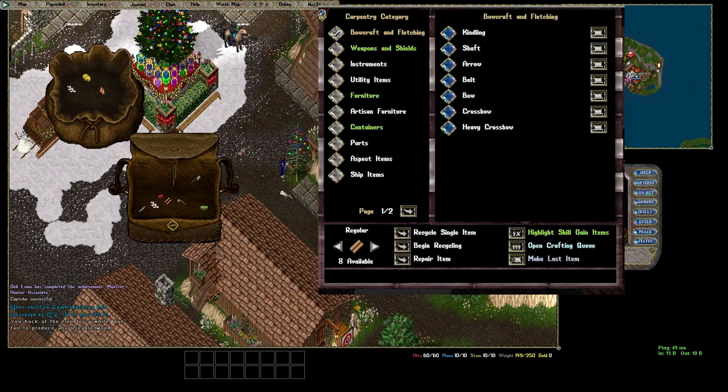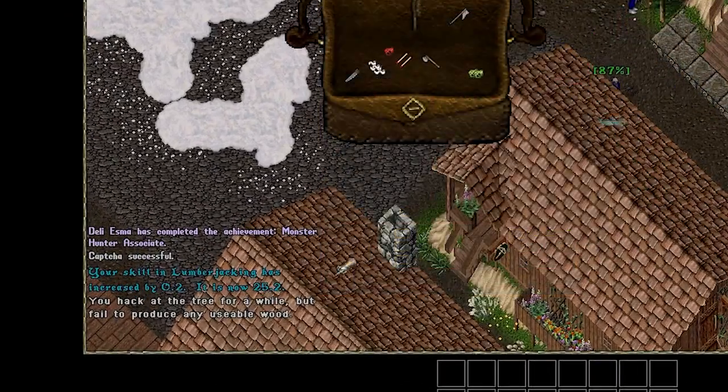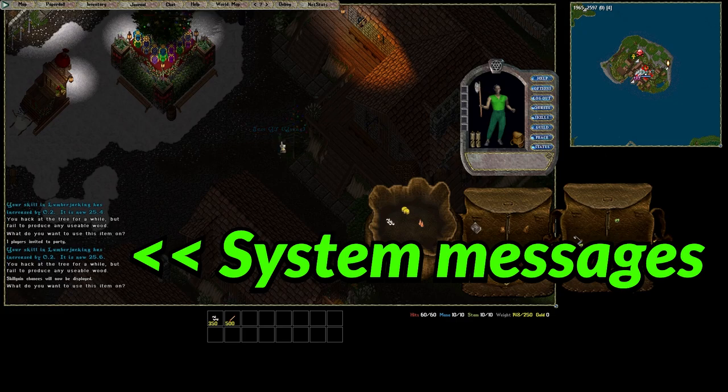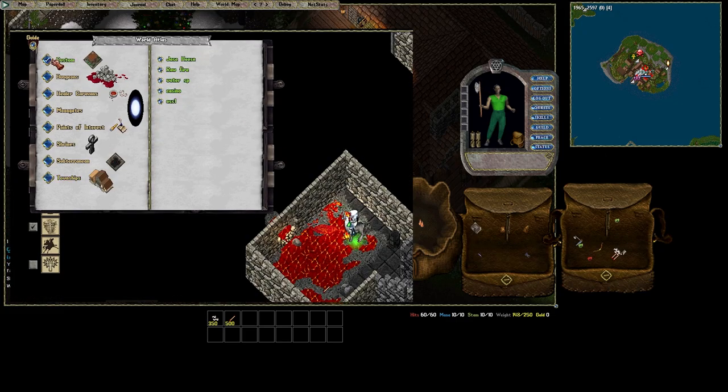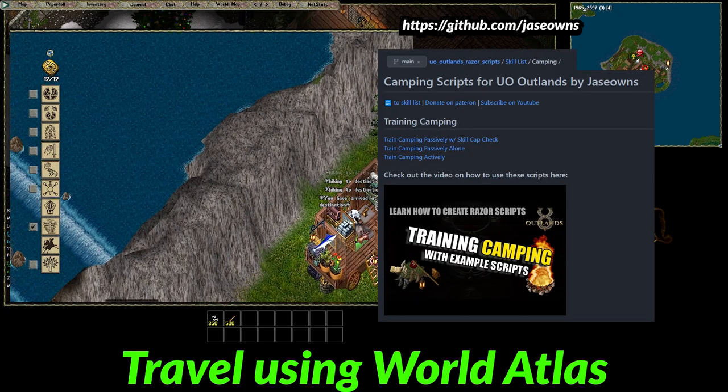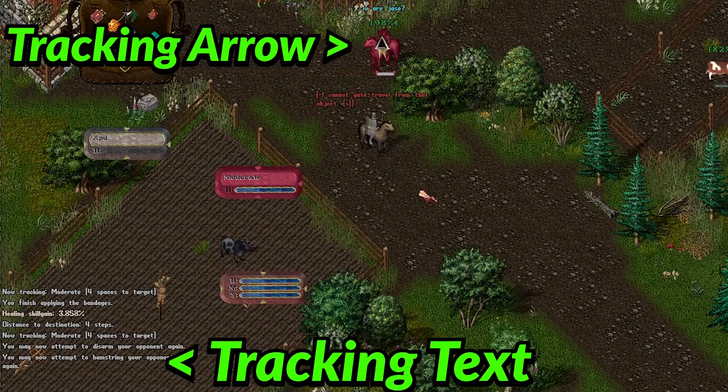How we gain experience is using our skills and abilities. Some skills we want to start training right away are tracking and camping. Both of these will increase our damage. Camping will allow us to get around the world without magery, and tracking lets us see what monsters or players are in the area.